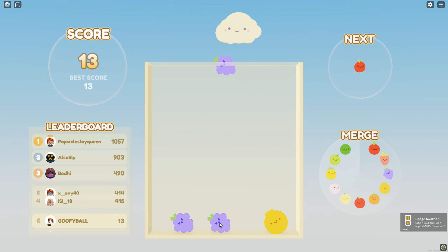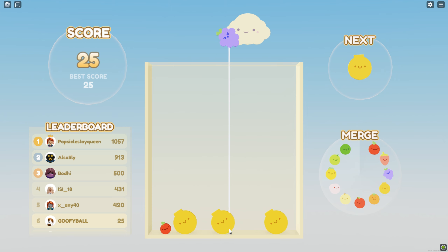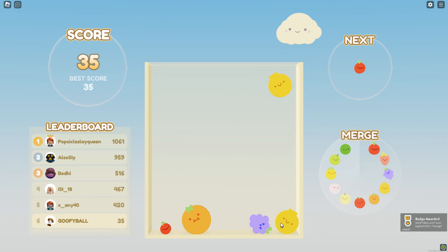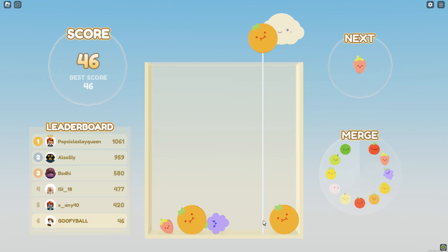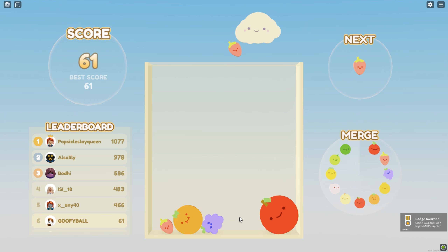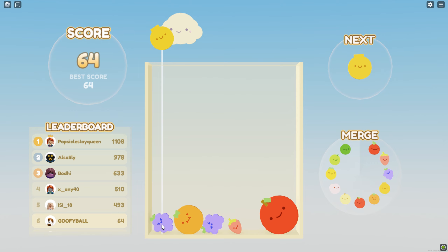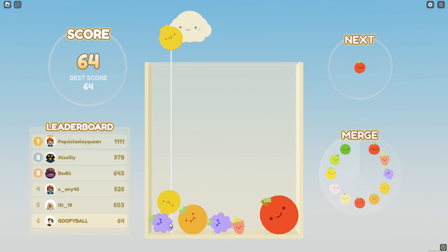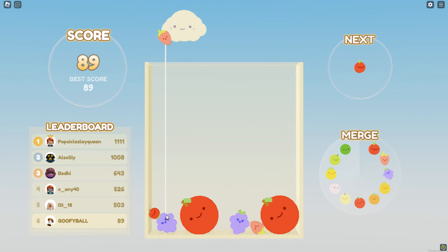Let's connect these grapes again — put this little guy right there, more grapes. I pushed it and got a giant orange! Combine them again right here, got another orange. We drop it and get what I think is a giant apple. Now we have two big red apples — pretty cool!